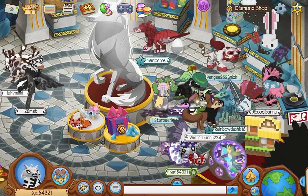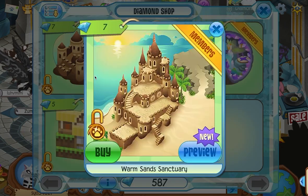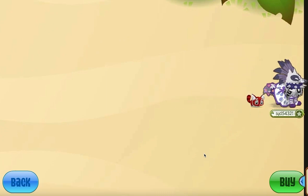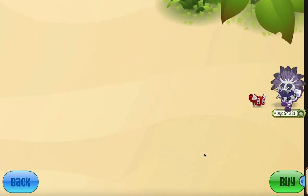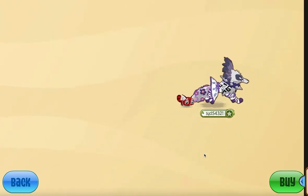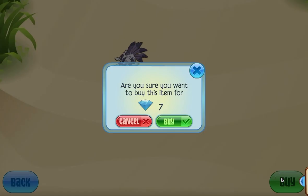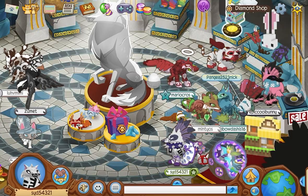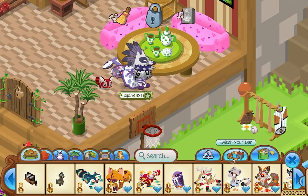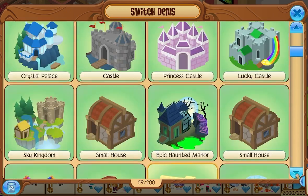The Warm Sand Sanctuary is like this, and it's a recolor of the sandcastle by land edition. We're gonna preview that right now. Fun fact, I don't think I have a sandcastle - oh! Look at that. A black line. I find that kind of funny. Maybe that's a glitch for the preview. We're gonna buy this - yeah, seven diamonds. We're gonna go to den and switch to the Warm Sand Sanctuary.